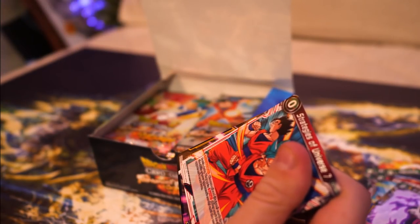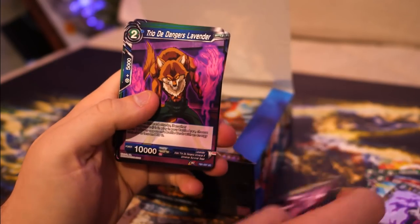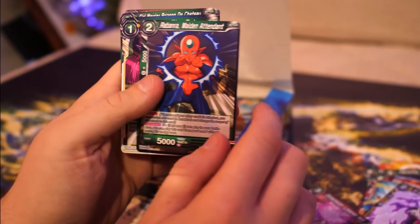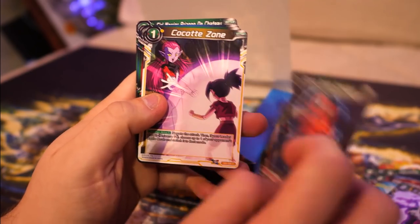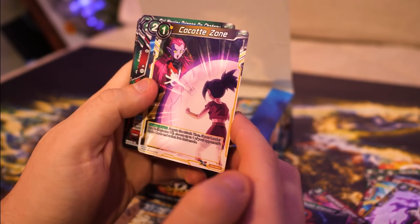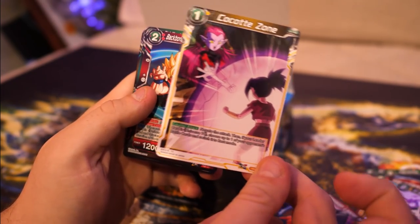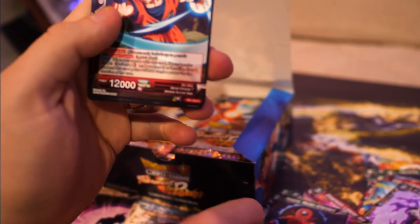Pack number two. We've got Strategies of that, Swift Warrior Dyspo, Lavender, Prum again, Hit, Rabanra - and this is the Mook that basically ran away from Freeza. And Kokot Zone, which is actually a really good card - it's like a negate attack, almost like Whis' Coercion. And it's a yellow energy, so if I ever need to improve the deck I'm going to make a note of that.